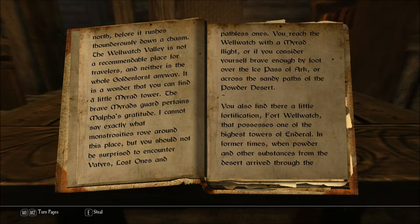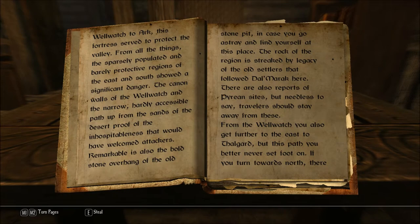You also find there a little fortification, Fort Well Watch, that possesses one of the highest towers of Enderal. In former times, when Powder and other substances from the desert arrived through the Well Watch to Arc, this fortress served to protect the valley. From all the things, the sparsely populated and barely protective regions of the east and south showed a significant danger. The cannon walls of the Well Watch and the narrow, hardly accessible path up from the sands of the desert proof of the inhospitalness that would have welcomed attackers.